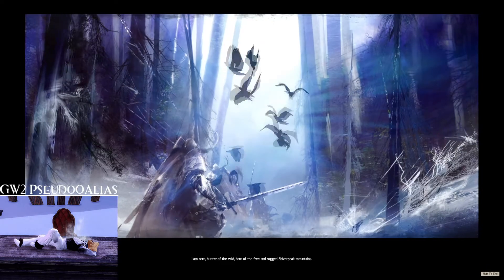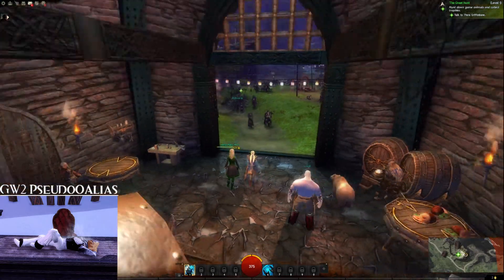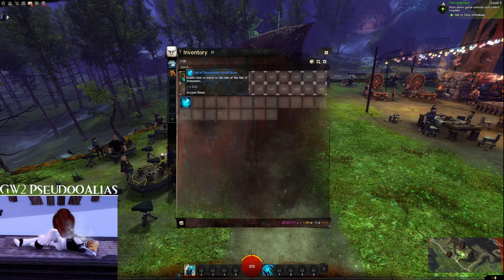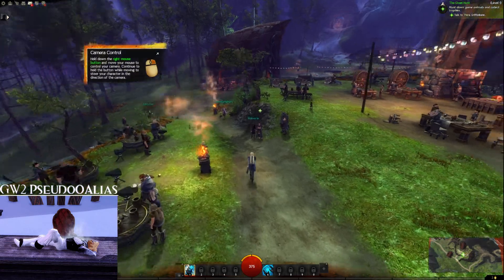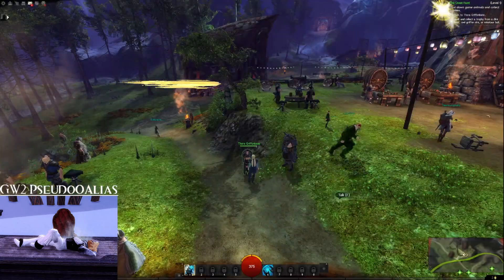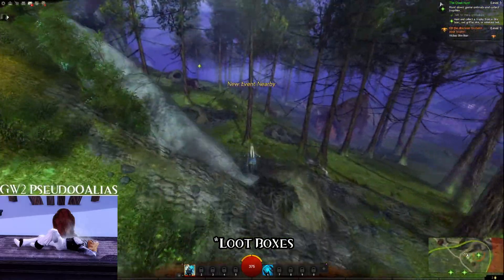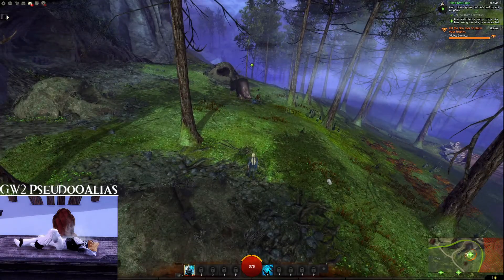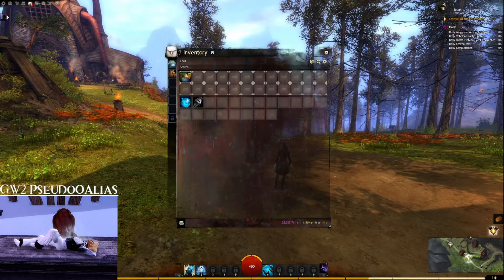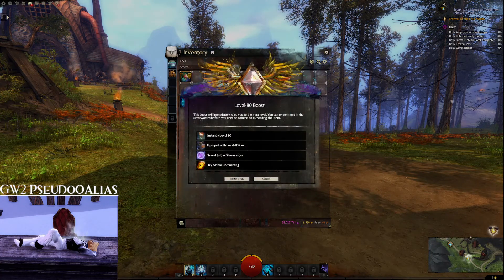Some cutscenes in Guild Wars 2 are skippable, some are not. It then dumps you into the tutorial mission. You'll notice the objective you have selected to complete — by default the tutorial one — will appear in the top right of your screen via little green dots, which generally give you an idea of where to go and what to do. It should be noted that a lot of people prefer humans with the commoner backstory because it's easy to complete for weekly black lion key runs. You will get a black lion key — the gateway to loot drops in this game — for completing your level 10 story once per week. We finished the tutorial and got some gear, but we won't really need this because we're going to jump right to moderate endgame.